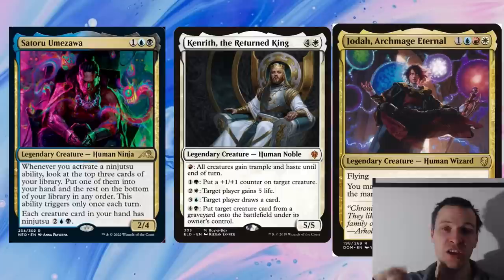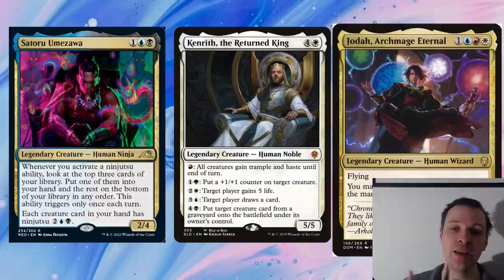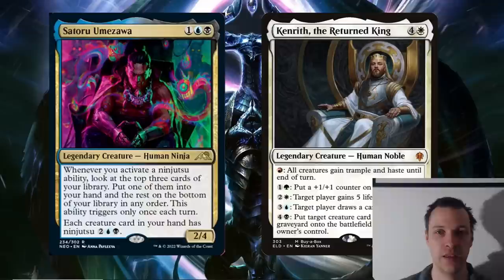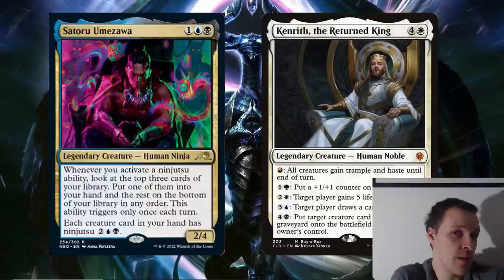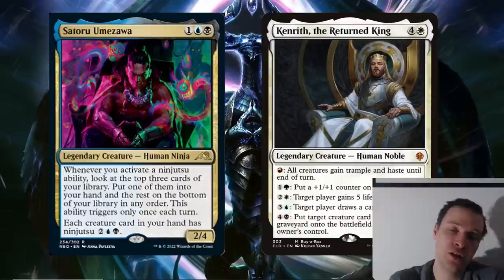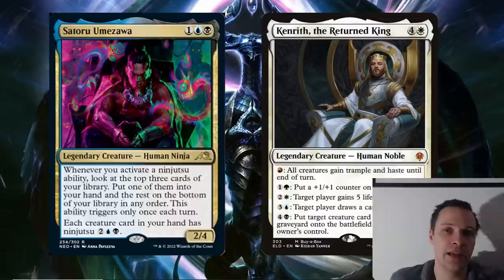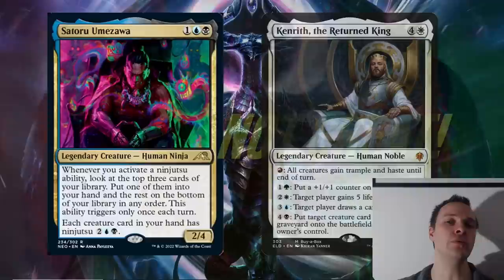After playing that Yoda deck for a while, I realized just doing the exact same thing but with Kenrith as the commander instead is way better. Just get the big creature into your graveyard somehow and reanimate it for Kenrith's five-mana black ability. Kenrith is just way better in general because he can draw cards, put counters, gain life, and more. And in the end, the same thing can be said about Satoru Umezawa — Kenrith is probably just better. He'll do the same thing with one more mana but gives access to all five colors and can win with infinite mana. It just opens up more doors.